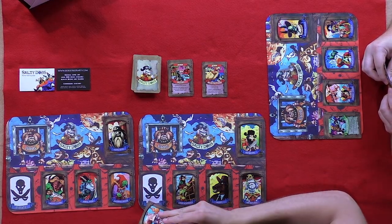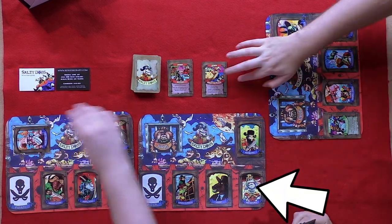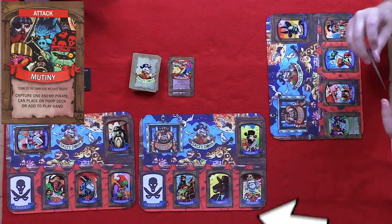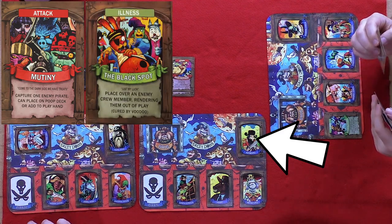Players' crew members get attacked from left to right, starting with their lowest-ranking pirate, then going up to the captain. The first mates are immune to mutiny attacks, which means they cannot be stolen by other players, while the captains are immune to both mutinies and illnesses, which means they can only be defeated with an attack. However, once a player's captain has been successfully attacked, they are out of the game, and there can be only one. So who will be the last salty dog standing today? Let's find out.